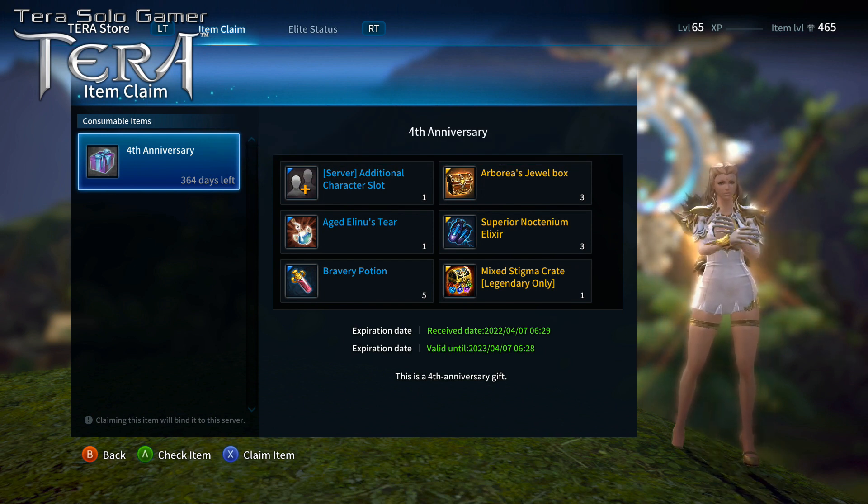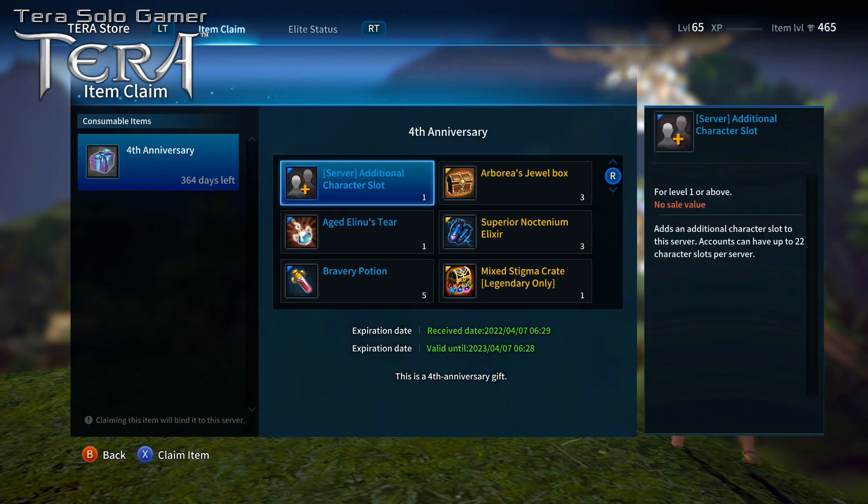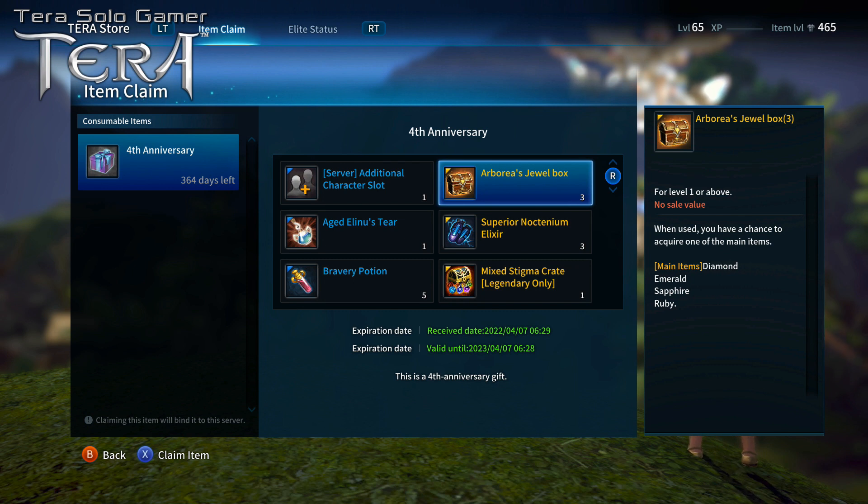Since I'm using it on my brawler who's my main character, I'm going to claim with her. You get one additional character slot, so if you plan on making another character there's a free slot. We actually get a lot of character slots for different events, so you don't have to go buy one. There's also the Arboria's Jewel Box, which is going to drop a diamond, emerald, sapphire, or ruby — and I can tell you most of the time it's going to be a ruby.